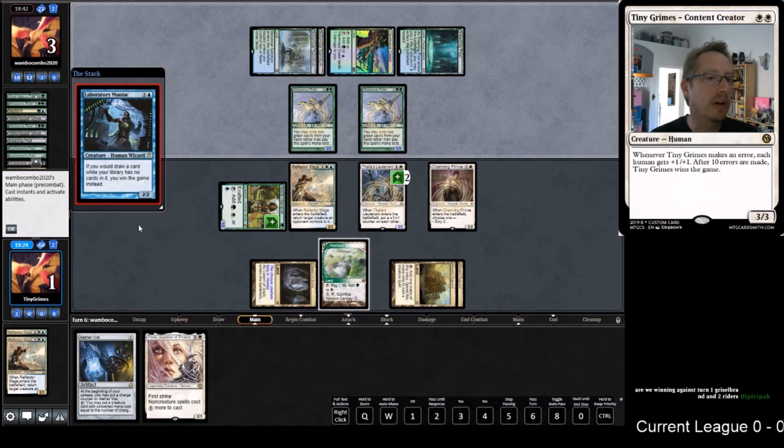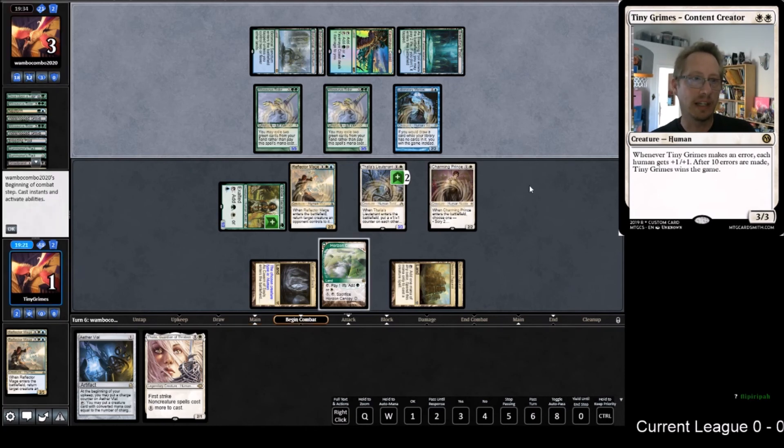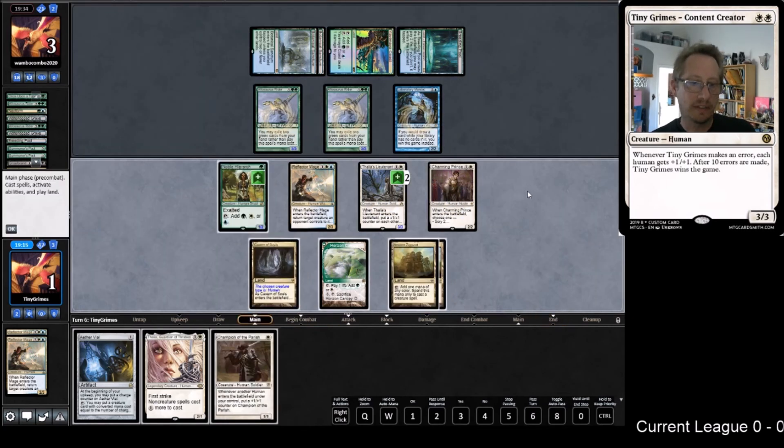Laboratory Maniac - 'if you would draw a card while your library has none in it, you win the game.' So now they do have enough blockers where I can't just win. I need a Mantis Rider, a Deputy, or a Reflector Mage - not really a Champion unfortunately. Only one of these guys gets through - it's only one damage. I guess we just go Champion and Thalia.